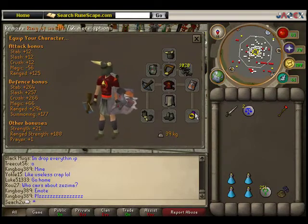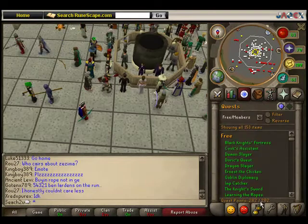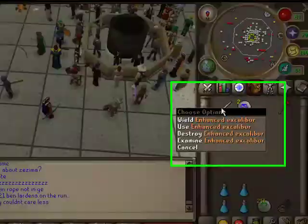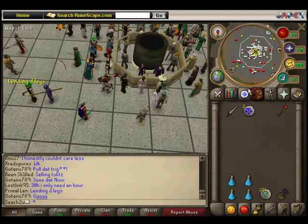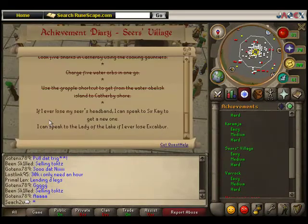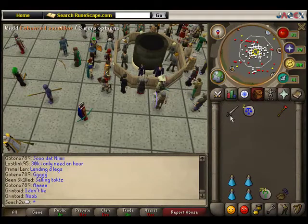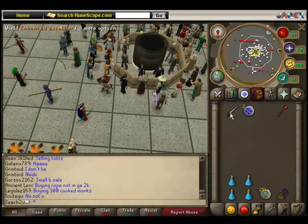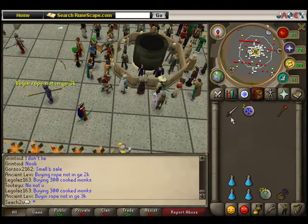I go for the Ring of Wealth — people say it doesn't work, but personally I've found that's the best way. I have got full quest points and I've done all the Diaries, so I've got the Enhanced Excalibur, which comes after Merlin's Crystal and Seers' Village Hard Diaries. This Excalibur, unlike the regular one, raises your defence by plus 15% and heals you 20 hit points. I just find it much, much better.